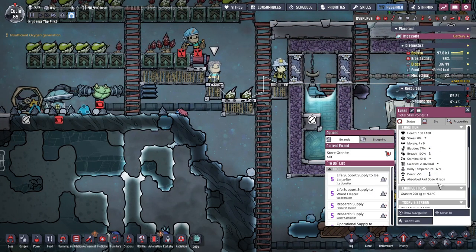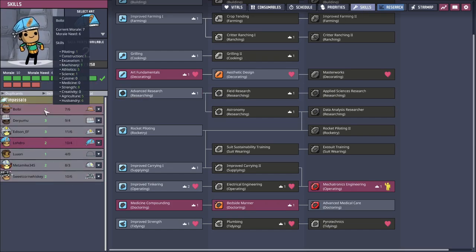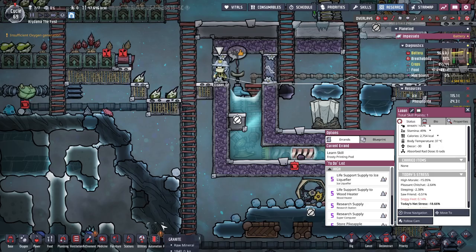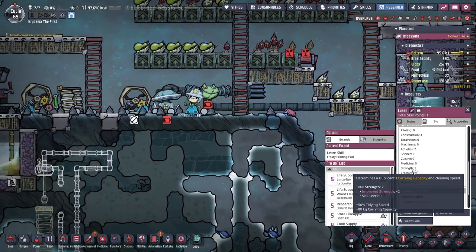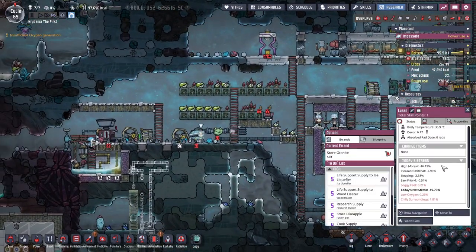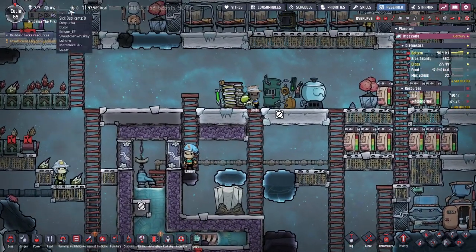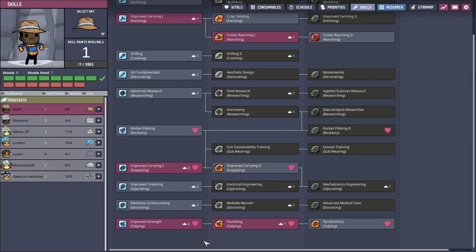This is a good opportunity. How much are you carrying? They can carry 200 kilograms by default, and that's not very much. So we want Luan, who's going to do supplying, to have improved carrying. I'm going to do this one first because I want to know — strength increases carrying capacity by 40 kilograms per. So Luan should now be able to carry 280. And then with the next skill point we'll do the tidying one, which is an extra 200 plus strength. So that's an extra 280 to someone that gets improved carrying — that's a pretty big deal.